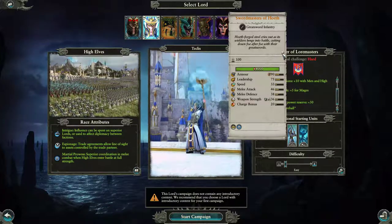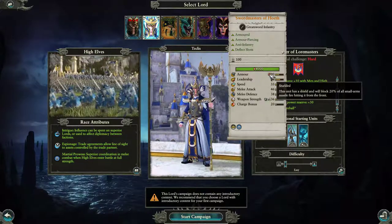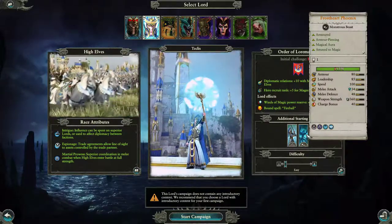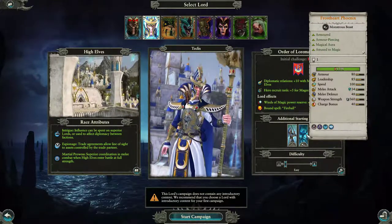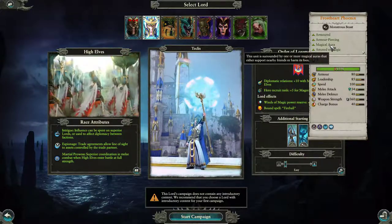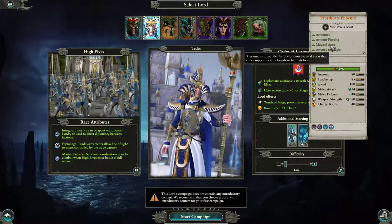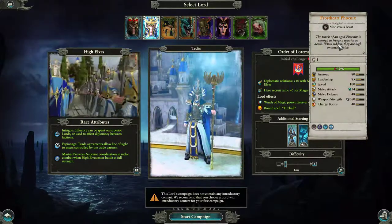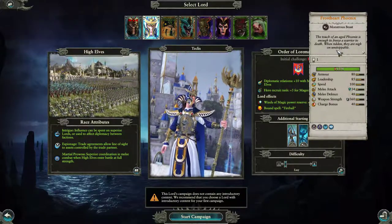It must be because of the deflecting shots ability. And then we have Frost Heart Phoenix — armored, armor piercing, magical aura, attuned to magic. Magical aura: this unit is surrounded by one or more magical auras that either support nearby friends or harm its foes. The touch of an aged phoenix is enough to freeze a warrior to death; when ridden they are nigh on unstoppable.